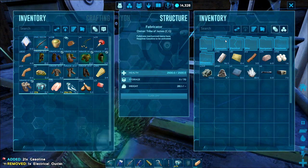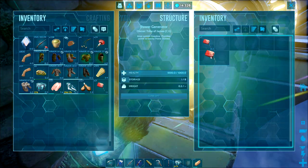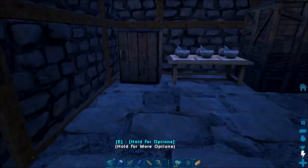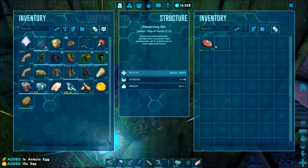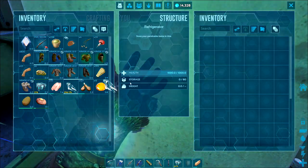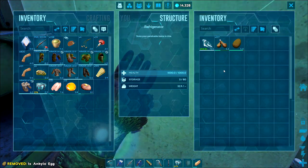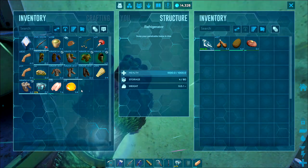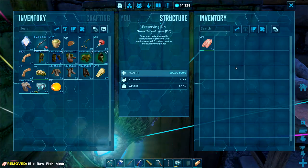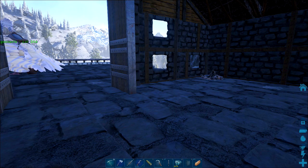Cementing paste is going to be a problem. I was hoping there were snails to be found in the swamp biome — it would make sense because there are dung beetles — but nope, can't find any snails. And the beavers are not spawning, so we are going to have a problem with cementing paste. Hopefully that gets patched or fixed. I just put my Basilo in the fridge and it's got 30 days — so it doubles the time. If you didn't know that — it still gets XP, which is great. You can put dinosaurs in the fridge, they still keep getting XP.